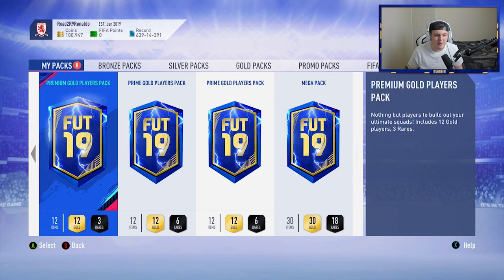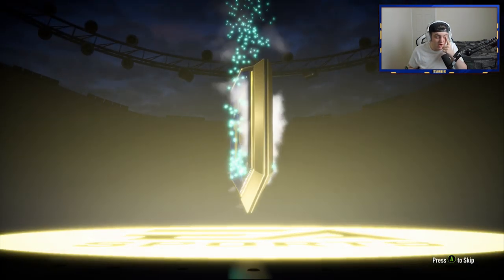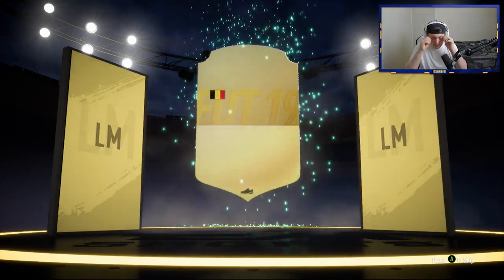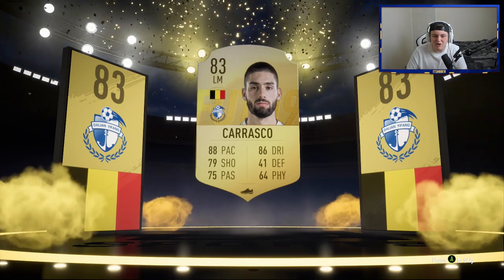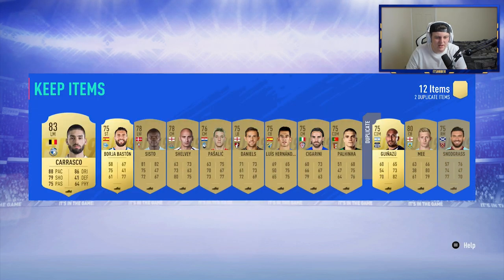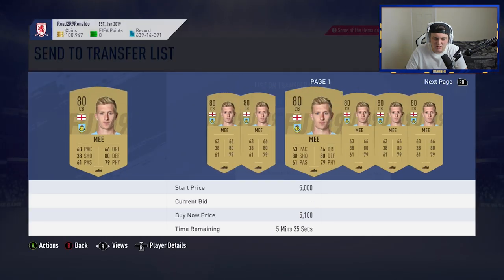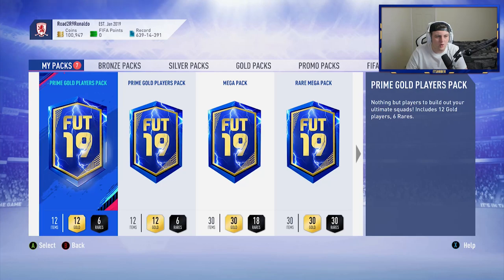We're going to start off with the Premium Player Pack because I think this is the worst out of all of them coin-value-wise. We're actually going to get a board in it as well, so that's not too bad. We're going to get Carrasco there - not too shabby, 83 rated. All boards are decent for SBCs and stuff like that. We'll store those and send the Rares to the Transfer List.